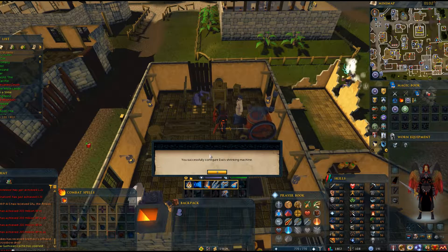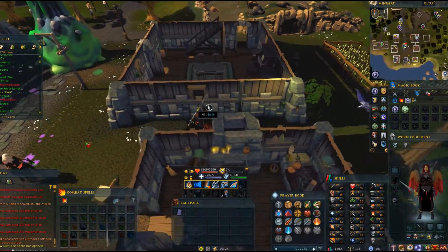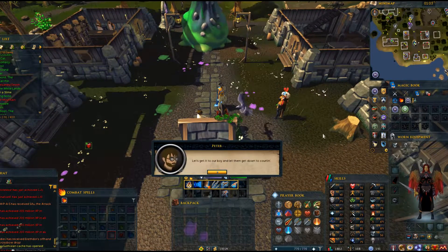Once you correctly configure the machine, your very large top hat is now a small top hat. Now you can return to Rivington and talk to Peter again. Now that he's satisfied, you'll hand over the hat and enjoy the cutscene.